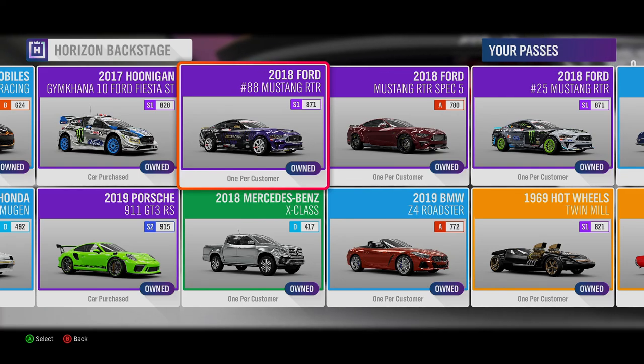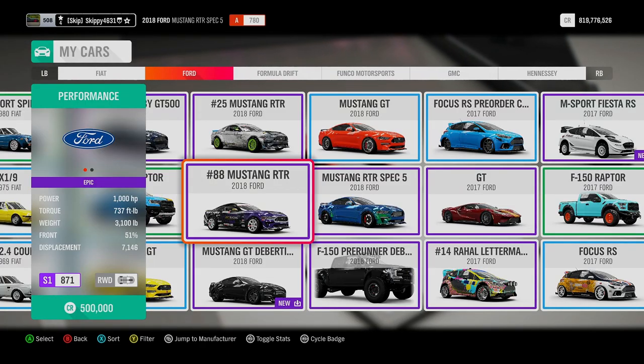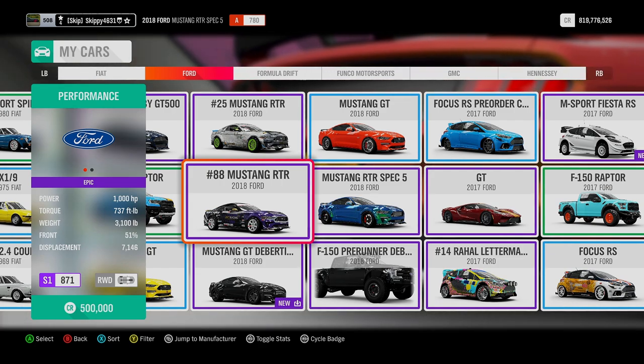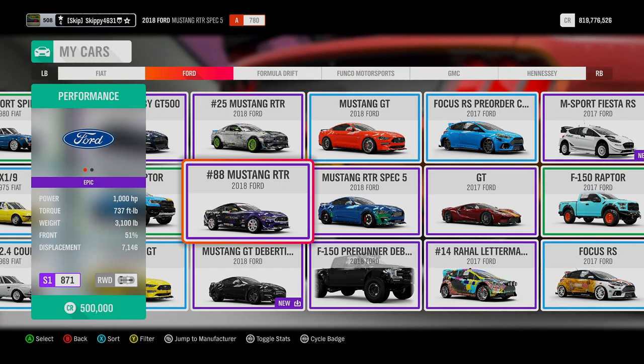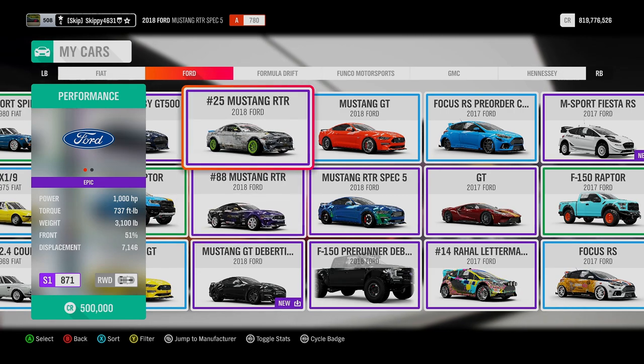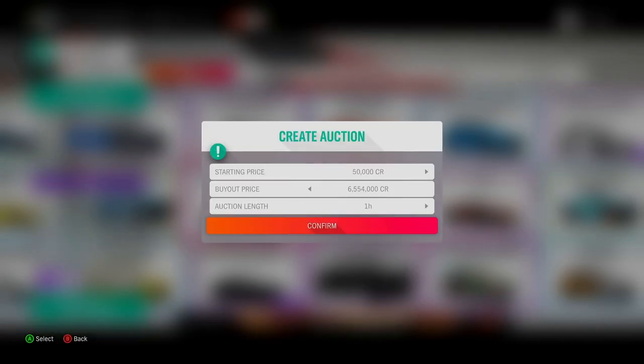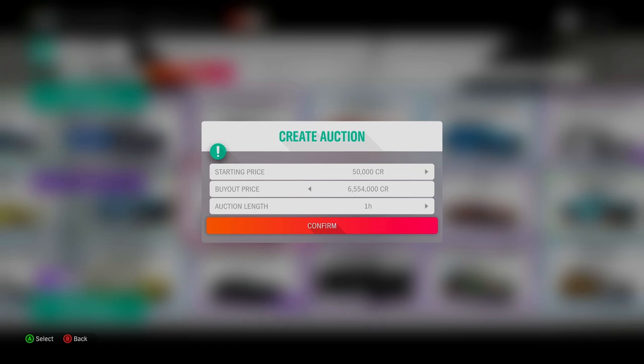Up next is the 2018 Ford #88 Mustang RTR — our third RTR Mustang and our second drift spec Mustang. Now, the #88 Mustang RTR comes with a buyer-beware notice: it has 1,000 horsepower, Class S1 871. It is exactly the same as the #25 Mustang RTR — the only differences are the liveries, so it's whichever one you prefer. The price in the Auction House: the #88 is worth 6,554,000, which is 4 million less than the #25.